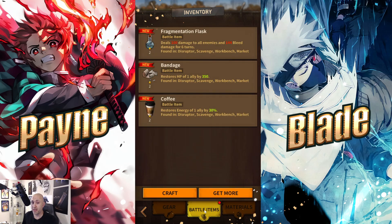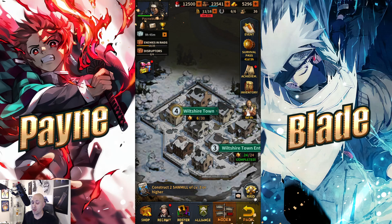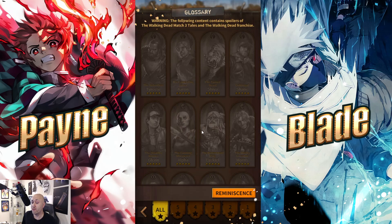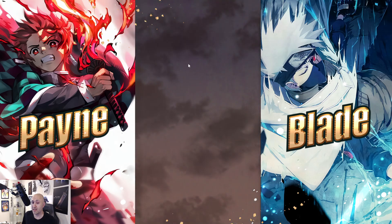A couple things people have asked me: when you start off, you're going to get a four-star character to choose from. I personally chose Michonne — the blue version. You can see my roster; I found she was the best character for DPS since I was lacking a blue DPS character. She provides a bleed and does immense damage, so I went with her. It's your choice, but I thought she was the best for me personally.